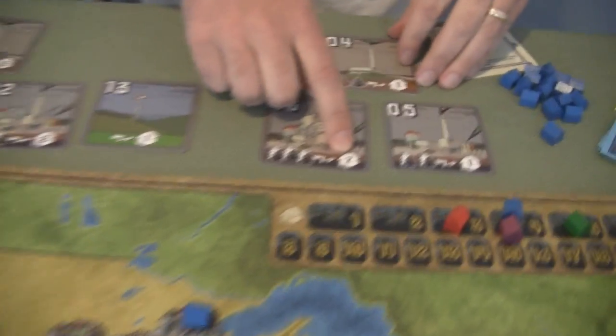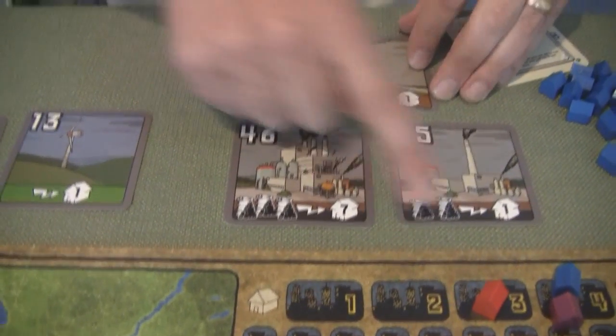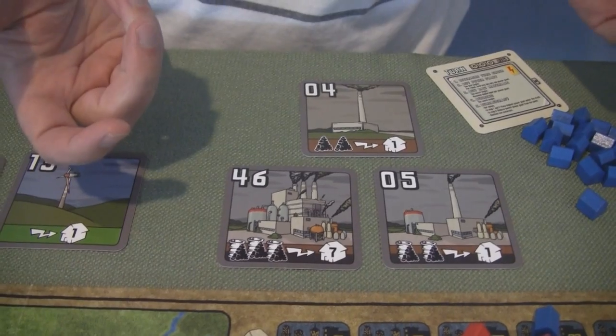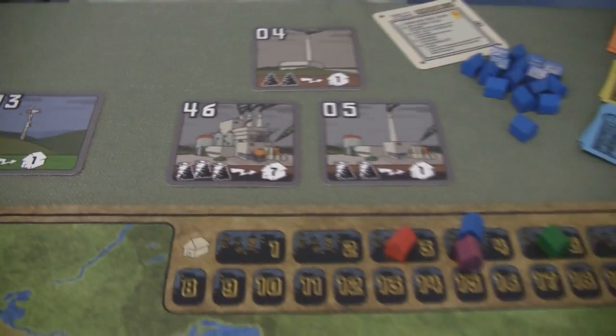You've got to be watching the auction and know what type of power plants, what type of resources, and when a good trade is going to happen. Because at the end, you're going to want to be able to power the most cities. So if I have cards like this, the most I'd be able to power at the end of the game is nine cities — that's not going to win me the game, so I know I've got to plan ahead.